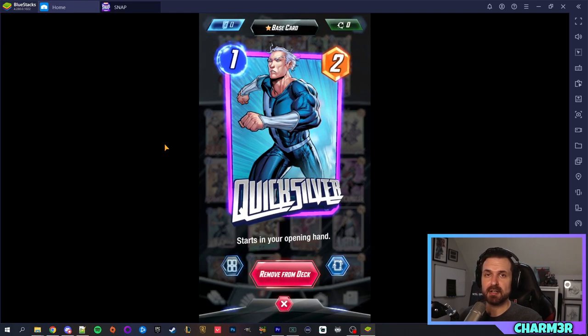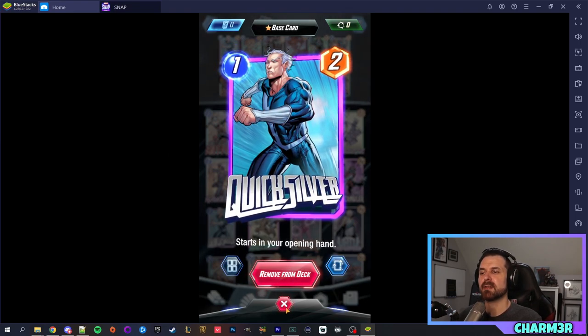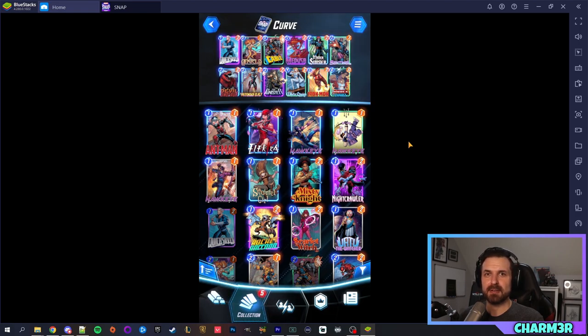Quicksilver, for example, is the only one-cost card in this deck because he starts in your opening hand. If I know I'm always going to start with Quicksilver, I can focus on running a large number of two-drops to ensure I have something to play on turn two and continue putting units on the board. As for card acquisition, it's currently in beta so once things settle I'll do a video on the in-game economy — some details are subject to change, and I'm waiting for the first official season which I believe starts in June.